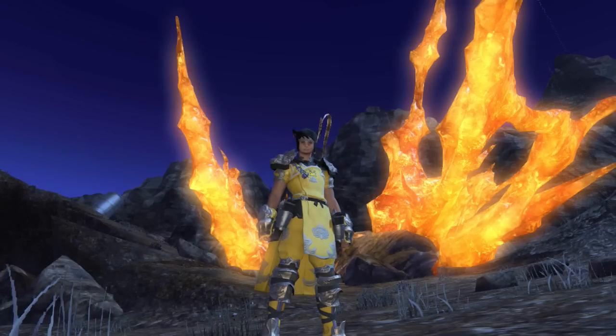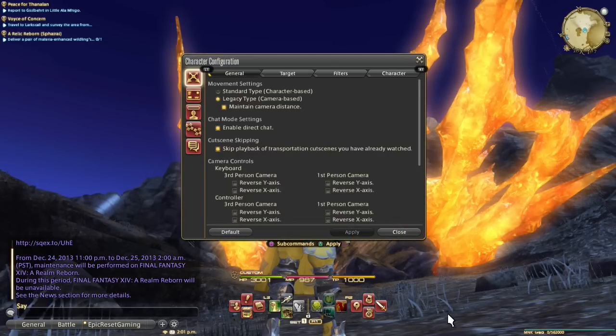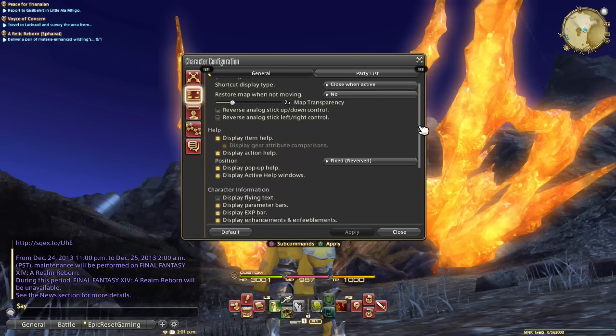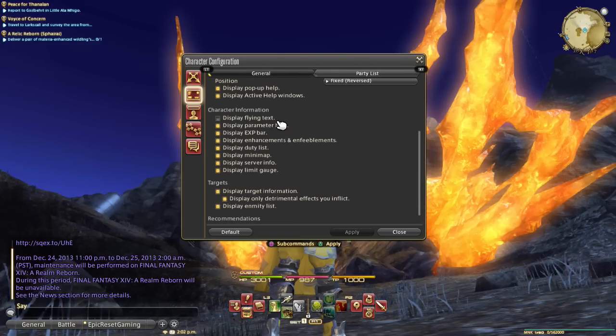First of all, to set this up, you're going to want to go into your system menu and your character configuration. Go into UI settings and go down and disable flying text. It's going to get annoying after a while, and this is a good thing to disable.